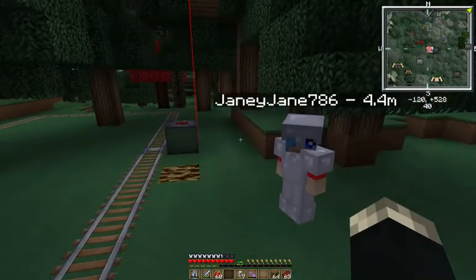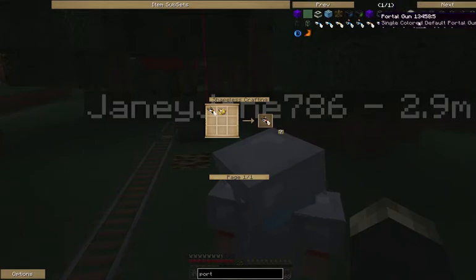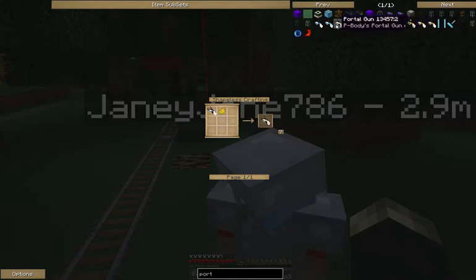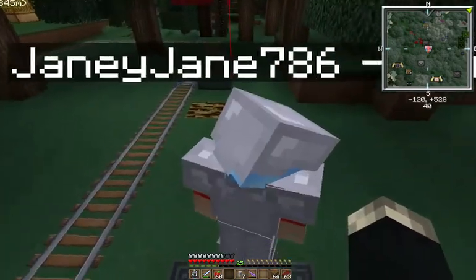What do you need to make a portal gun? Lots of stuff — like two obsidian, a diamond, some iron, and a miniature black hole. And a miniature black hole is a nether star surrounded by ender pearl dust. I don't have a nether star. Well then, screw that. You're not getting one yet.